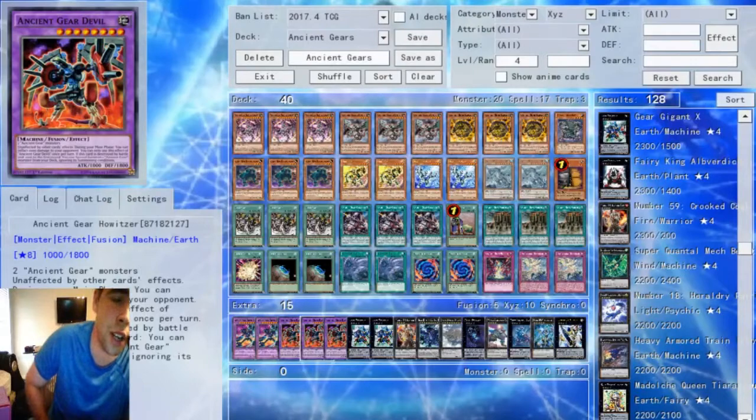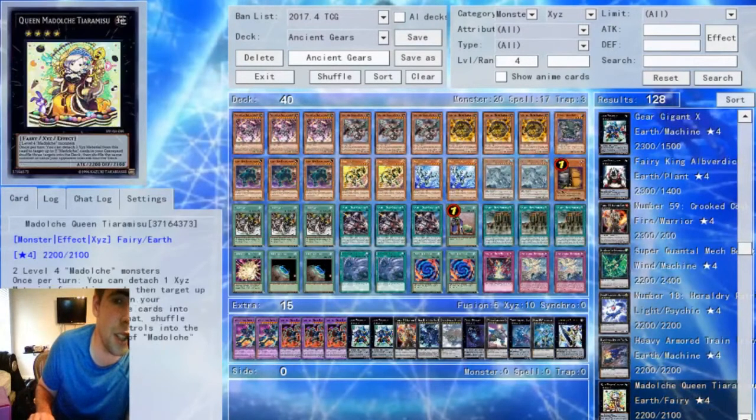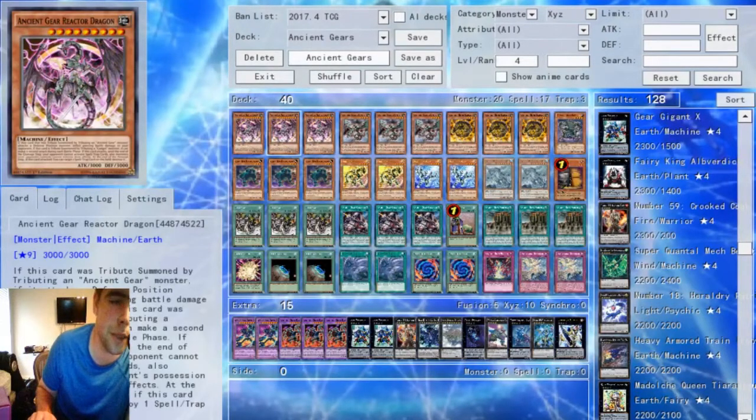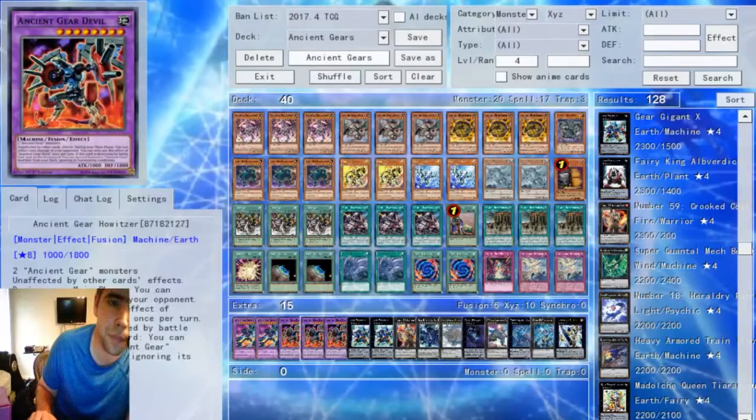Probably the more underrated card of the new Ancient Gear cards is Ancient Gear Howlitzer. When I first read this card, I think I underestimated how good it was. A lot of times when you do summon this, your opponent is going to have to answer it with a Kaiju or it's going to get its grave effect, because it's unaffected by other card effects and it burns your opponent. A lot of times Ancient Gear players will summon this, beat it into something, summon a Reactor Dragon, and then go from there. You play three because the third one does come up and you're going to get into grind games — you will summon the third one.